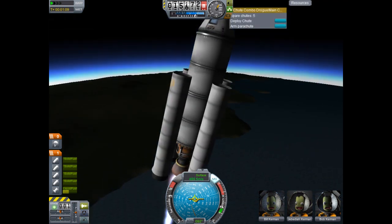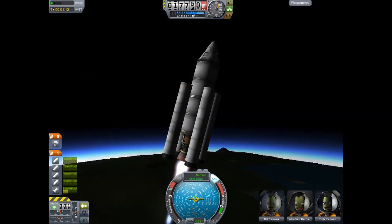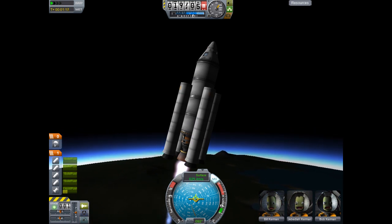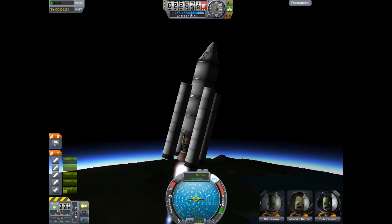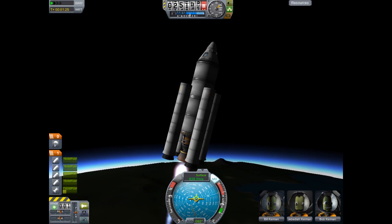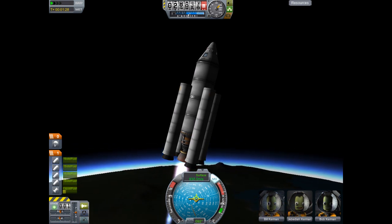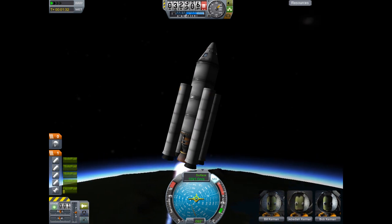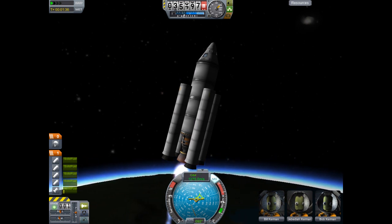This is a combo of a drogue chute and a main parachute. I have never used the combo before, so there can be surprises. The drogue chute's main purpose for any spacecraft is to slow it down at high altitudes. It deploys at a high altitude and slows the craft down enough so that the main chute can deploy safely. Then the main parachute takes over, takes the brunt of the force, and slows the craft down to a landing speed.